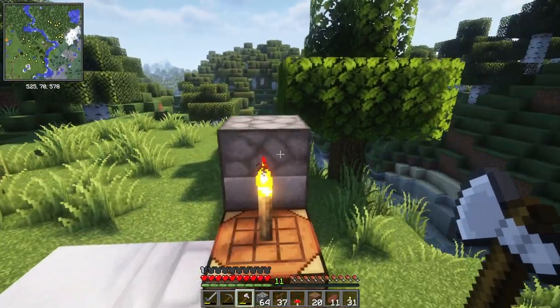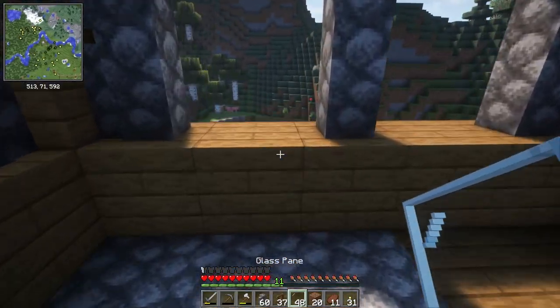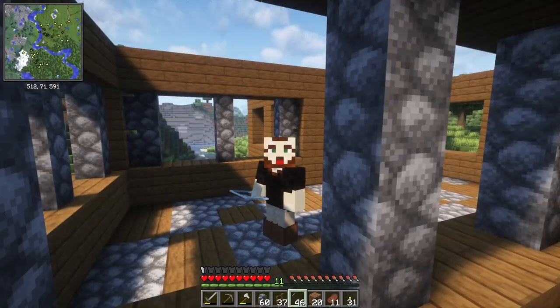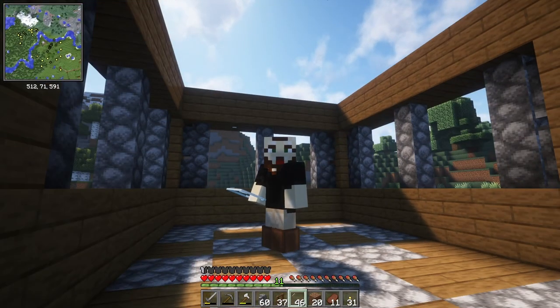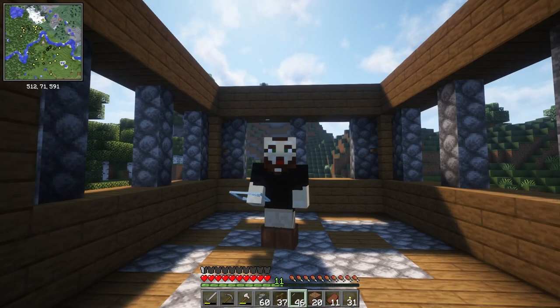Something else interesting — we have no way to debark the trees. They cannot be debarked. So many things we take for granted in later versions of Minecraft. And there's no connectivity between fences and glass, so we can't have the kind of effect we're looking for here.